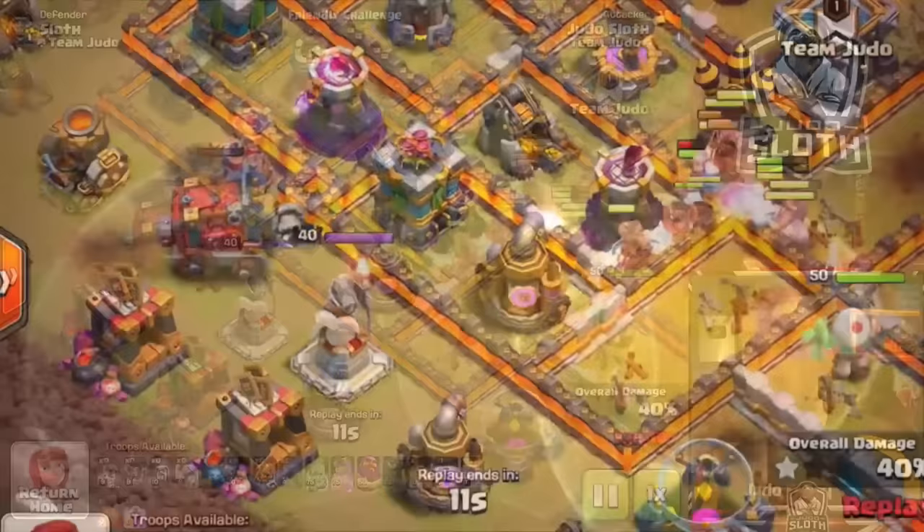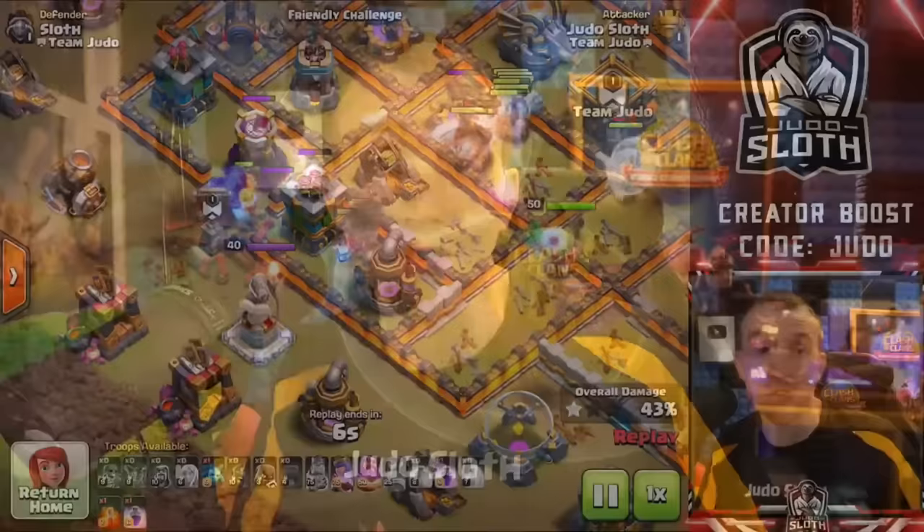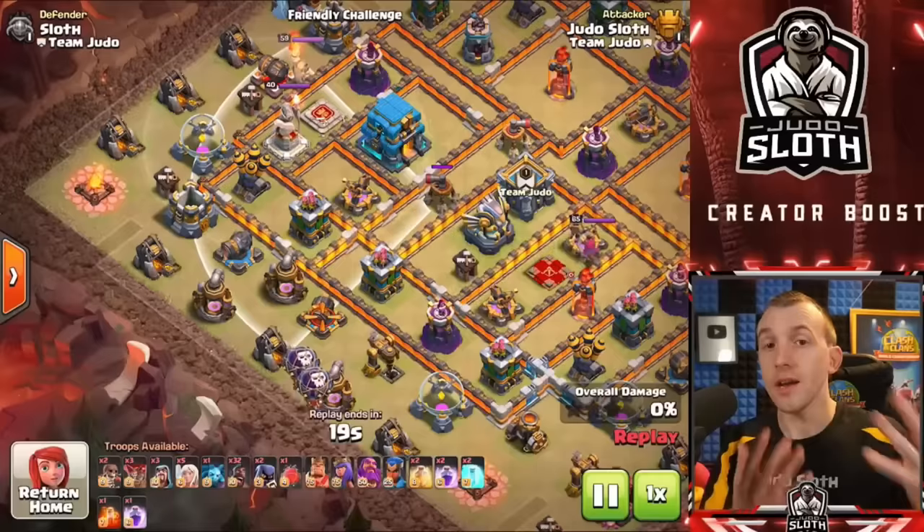For Town Hall 12 and 13 players, the Wall Wrecker can be a great option to switch to if you've missed the Town Hall and cleared everything around it, because it will go directly to the Town Hall. And unlike the Battle Blimp it won't be subject to traps or the air sweeper, so you can be assured your troops will get in there to secure the second star.